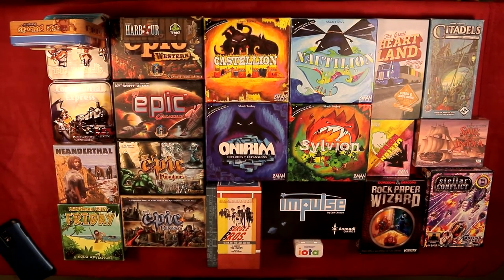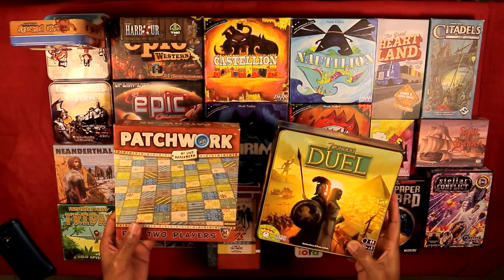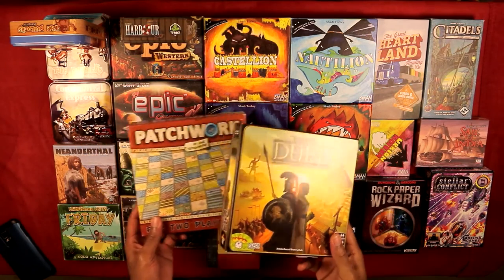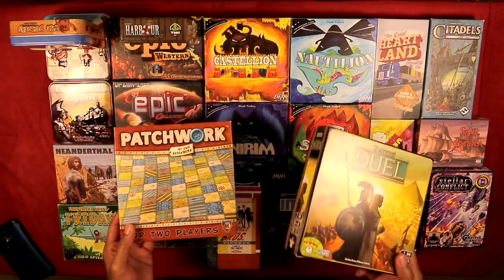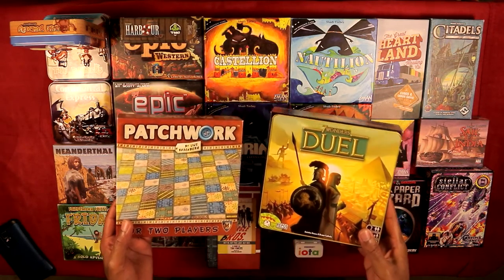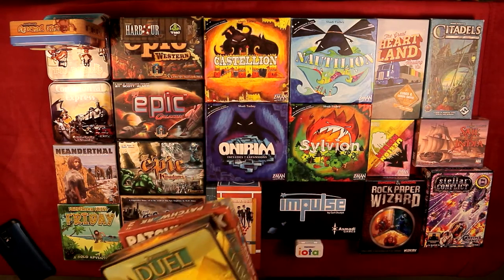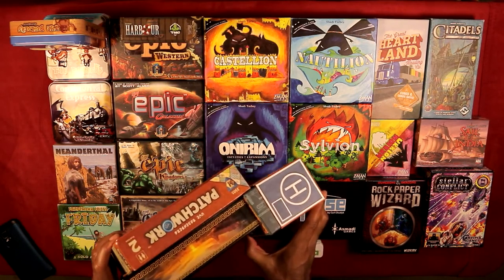This is going to be a relatively straightforward series — these are all relatively small games. For anybody who wants to know my metric for what I consider a small game: here's Seven Wonders Duel and here's Patchwork. These are games I consider on the larger side of small games, so pretty much any game smaller than this qualifies. These two boxes are what I'd categorize as medium-sized boxes, with the close exception of Burgle Bros, which is a little thicker than I'd like.